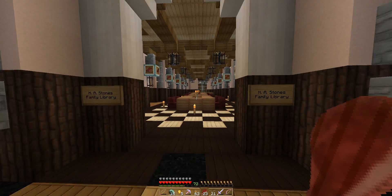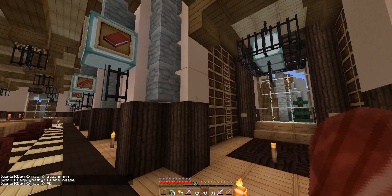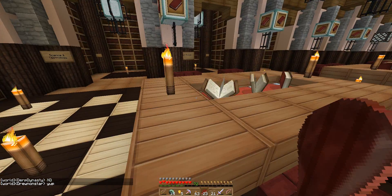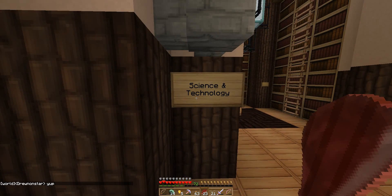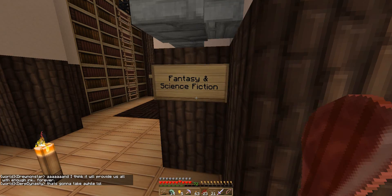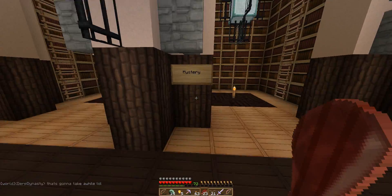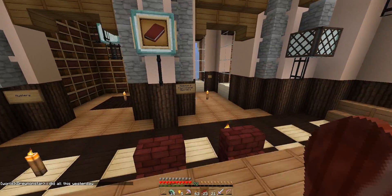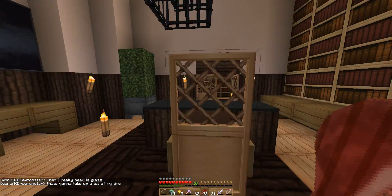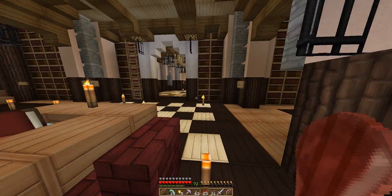The main feature on this first level is the H.A. Stone's family library. It's a pretty well-stocked library — not the biggest, but it's just for one castle, not a university or the Library of Congress. There are reading tables and different categories of literature: science and technology, faith and religion, non-fiction and fiction, horror versus humor, mystery versus history, and finally addiction and psychological disorders versus health and well-being. And back here is the librarian's office.